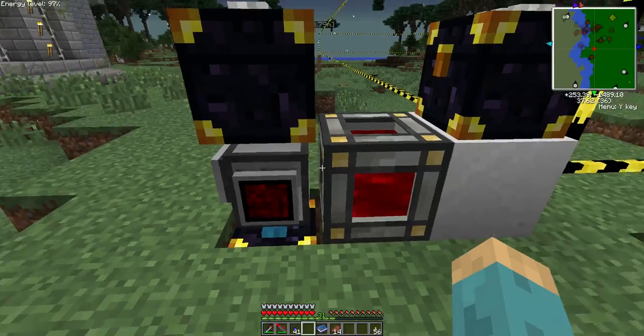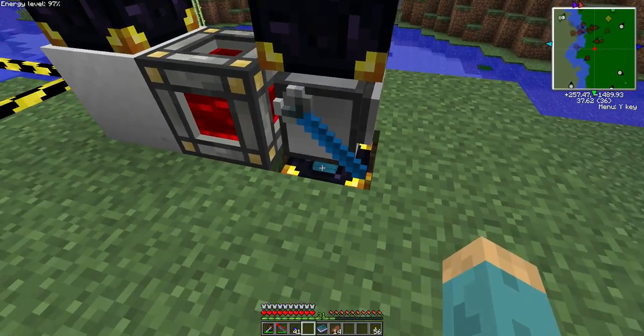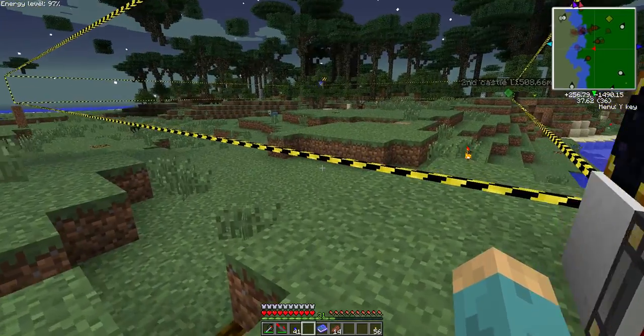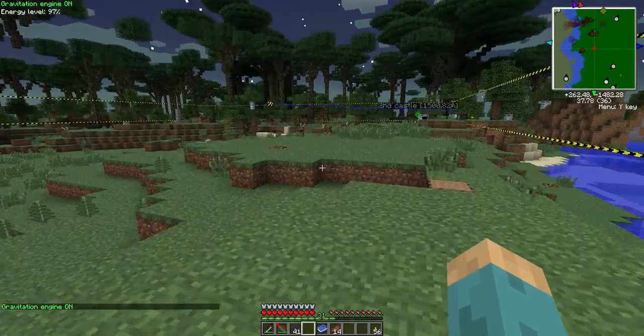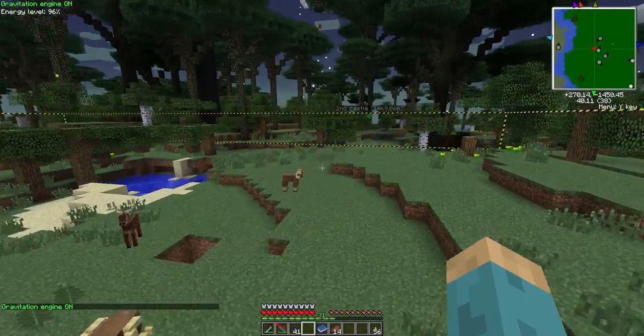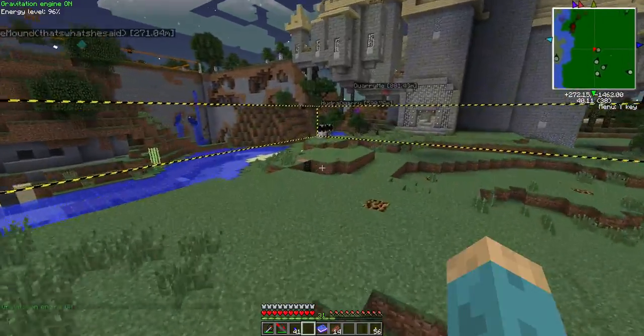This program is checking every tenth of a second to see if the cell is empty, and if it's empty it will go ahead and pull that out, drop it into the empty chest, then pull a full one out and drop it back on there, and it shall start charging again. As you can see this guy is blazing fast — the quarry running at full speed is a sight to behold.